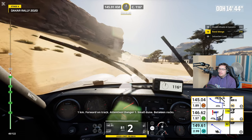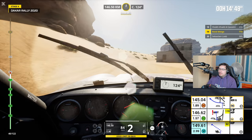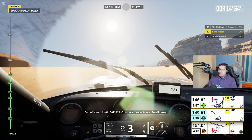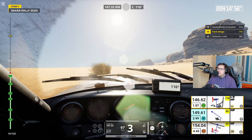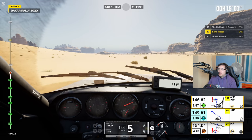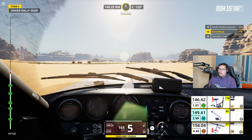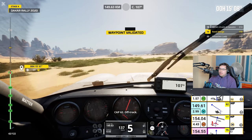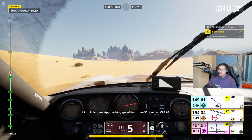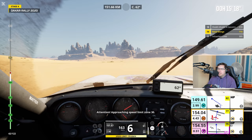Fin de zone de limite de vitesse. Cap 119, hors-piste, quittez la piste. Petite dune. It seems like we're going to have a control zone in the middle of the desert. Is he even in fifth, or like close to the 170 mark now? Attention, zone de limite de vitesse à 30 en approche. Continue sur cap 62. We're going so fast I don't need to use sixth gear.